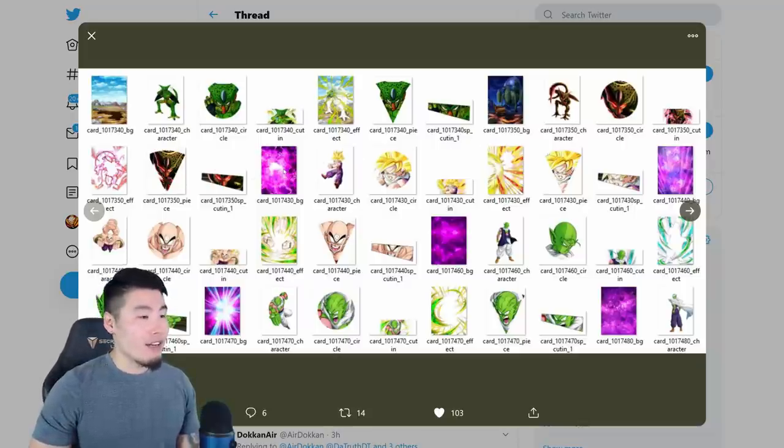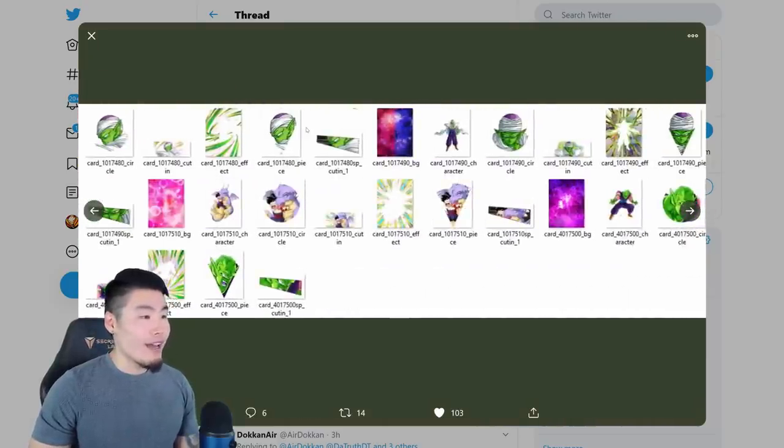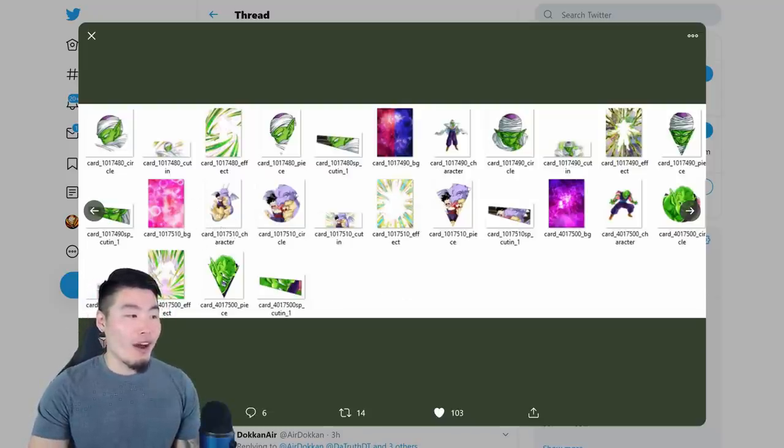Next up, we have some Dokkan Awakenings for this Gohan, this Int Tien, and also the new Nail that's coming with the Piccolo. You have the Piccolo at the bottom here. This is the SSR form of Nail, and then this is his Awakened form, and of course some more backgrounds for Nail as well. The next page has some more Piccolo — Piccolo heads, cut-ins, his TUR form, his transformation, some more backgrounds, and also the Dokkan Awakening for the Tech Gohan and Icarus, which is actually a very good card too.